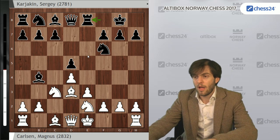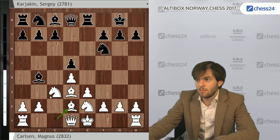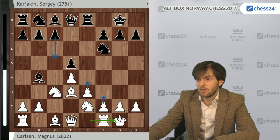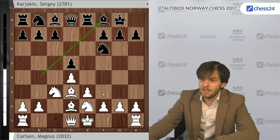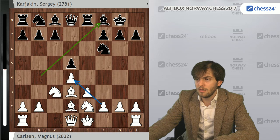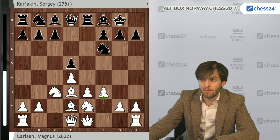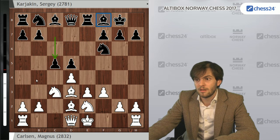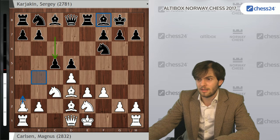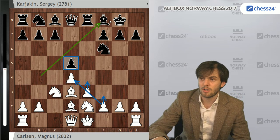Black played Re8, and the idea of Re8 is kind of to wait a bit. We see that after Bd2, castling would probably also be met the same way — Bf8. The idea is that in this structure, White would like to push f3 and e4. But as soon as White pushes f3, Black would like to counter in the center with c5, and then the bishop is a bit clumsy on b4. It's better on f8, because on b4 it might get attacked by a3. It's just more solid on f8 — hence this slightly strange-looking Bf8 move.